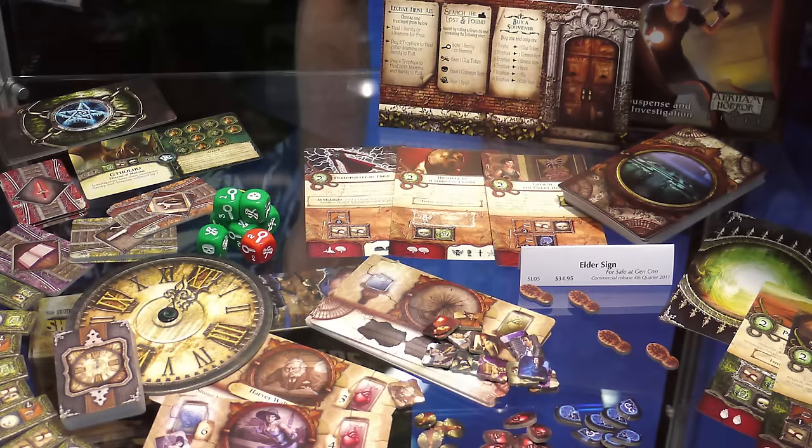The next recommendation is Elder Sign — my absolute number one favorite dice game. I love Elder Sign. It's so challenging and so fun, although some people find it aggravating how fast you can lose. I love the challenge. I have all the expansions, including the really hard ones like the Pharaoh one set in Egypt — that one's near impossible to win, but I love playing it every time.